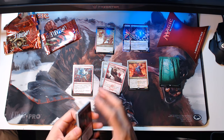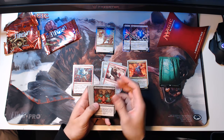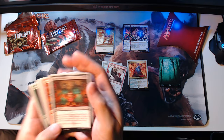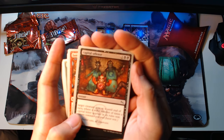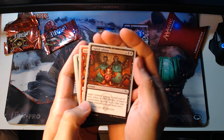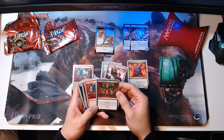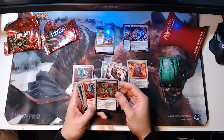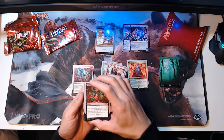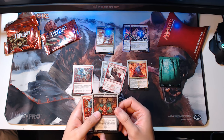These are always fun because they kind of poke a lot of fun at all the seriousness magic can be sometimes. Capital Offense — it's an instant for two black black. Target creature gets minus X, minus X until end of turn, where X is the number of times a capital letter appears in the rules text. So that'll cause you to break out the rules book. If there's a lot of capitals, then it's just instant kill, really.